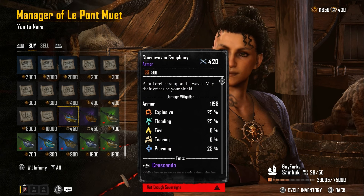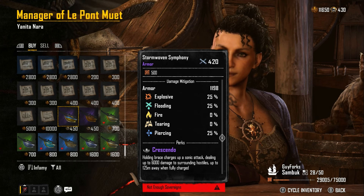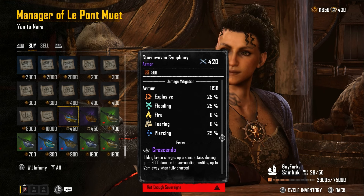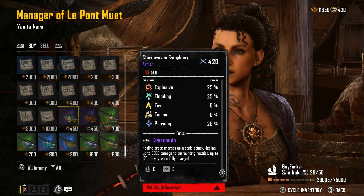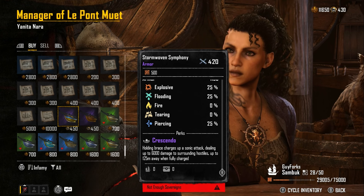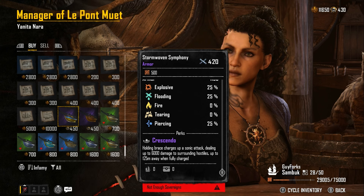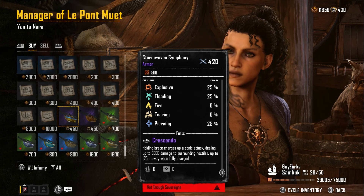The Storm Woven is a full orchestra — 'Upon the waves, may their voices be your shield.' This armor has explosive, flooding, and piercing protection all at 25%. It does have a perk though — I haven't made a build for this yet, but I'm thinking this perk will go really well with a Brigantine ramming build. The Crescendo perk holds brace and charges up to a sonic attack.